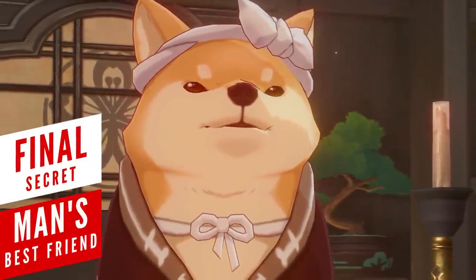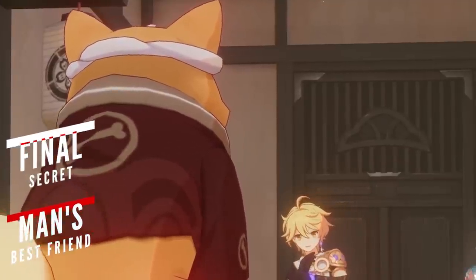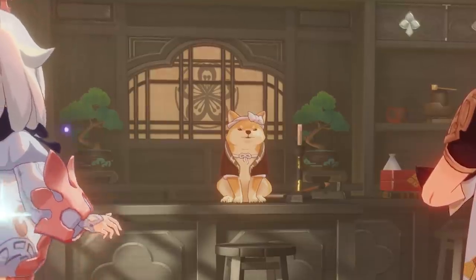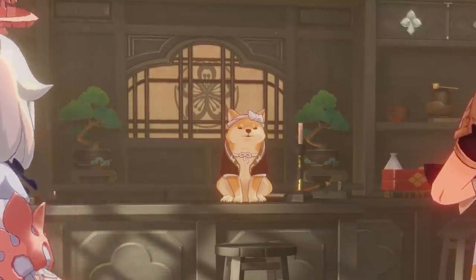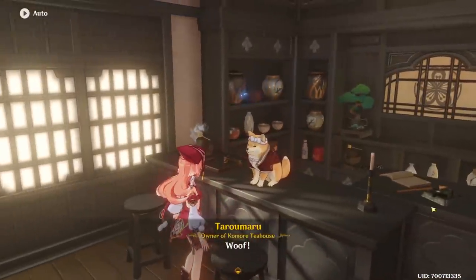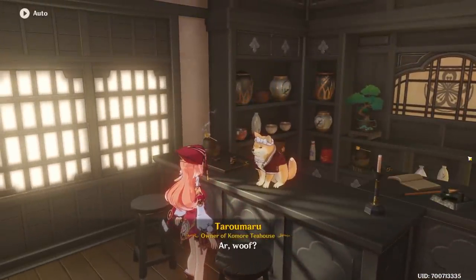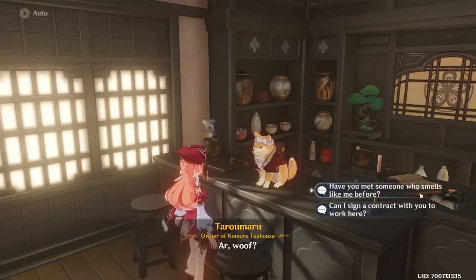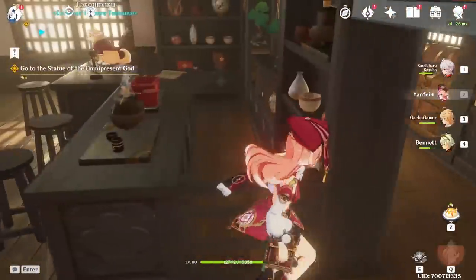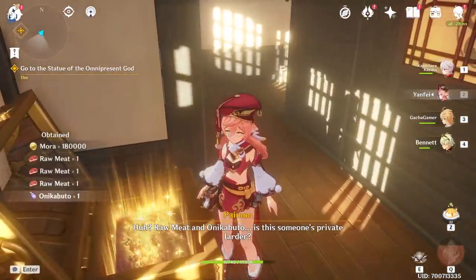The last secret is basically the best reward you can get, harking back to when Liyue's Wangshu Inn was known for its massive Mora chest. With a slight decrease in the amount of Mora, you can find a similar chest in the tea house run by the cutest businessman in the world. Just run to the room behind him and find a chest that gives away 180,000 Mora. If only we could find more of these chests, maxing out talents wouldn't be such a bother.